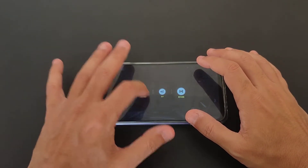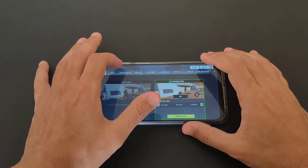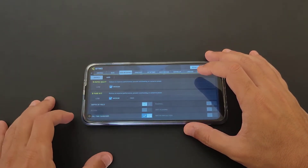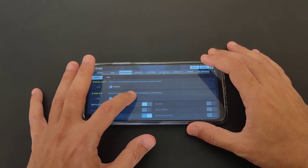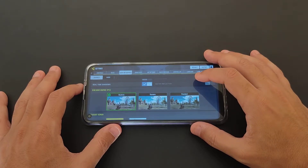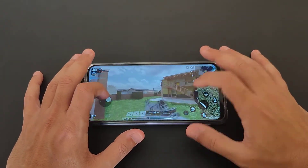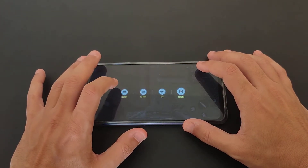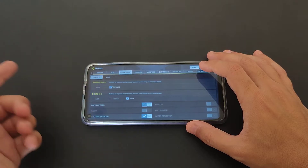Let me show you the settings. Go to Settings, then Graphics. This is what you get as maximum — you get Medium. You don't get High graphics, and I don't know why. Frame rates you can click to High, but you still get depth of field and that's about it. With Realistic mode this is where you can play really smooth at 60 FPS — there are some nice reflections.